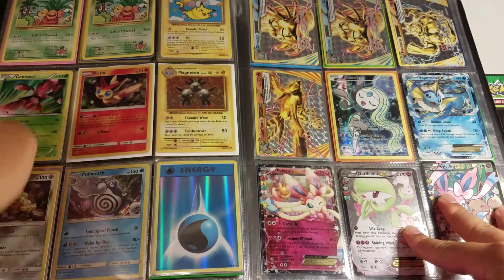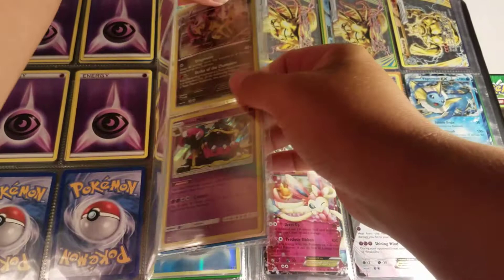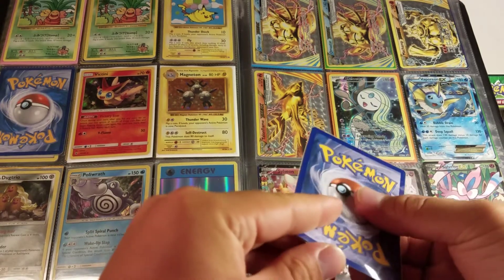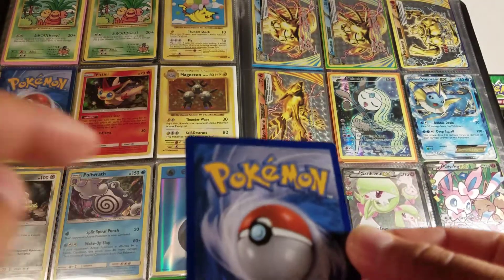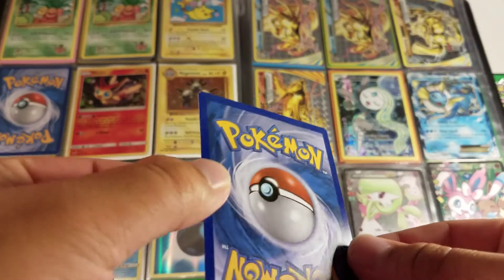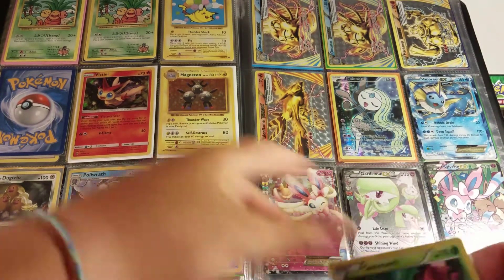Secret Rares from Evolutions. Red Genesect — this is one that might be dented up. Right along here there's a dent, there's some white, a small little nick. That's just because that's how it came out of the box. If you're still interested, let me know. It's one of those cards that I haven't seen around very often.